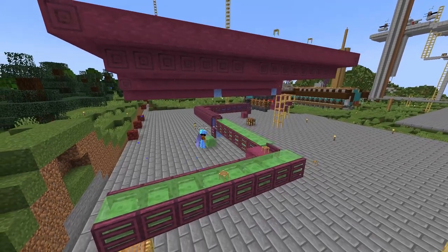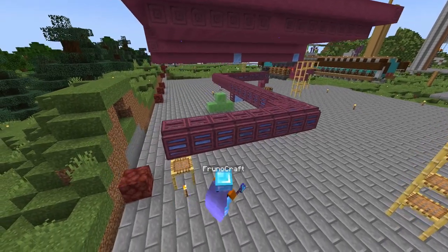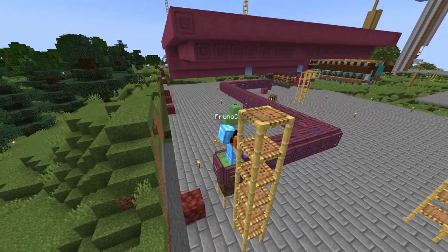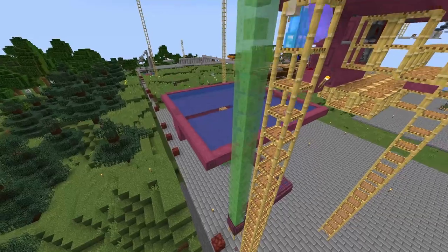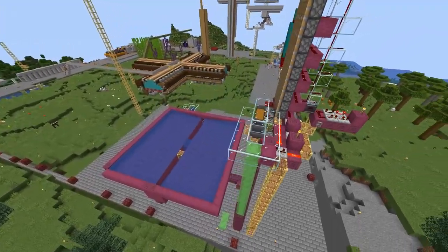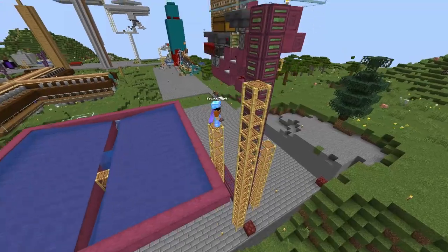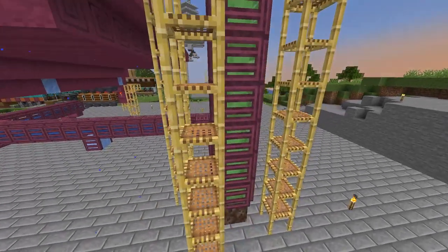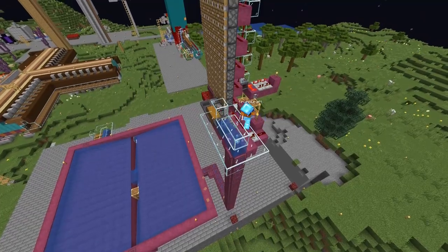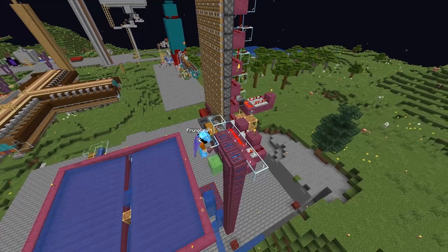You can put trapdoors on that too to hide it a bit — essentially a pipe sending the bone meal back up to our system. Finish this up with a water elevator using soul sand. Surround the temporary blocks with trapdoors, making sure they are not adjacent to any redstone — if there is redstone, use solid blocks so the trapdoors aren't flapping. Fill the pipe with water, plant kelp on the soul sand up to the top, then break the kelp and you should shoot up. Get rid of the glass blocks and replace them with trapdoors, or crimson stems on the side where we have the redstone.